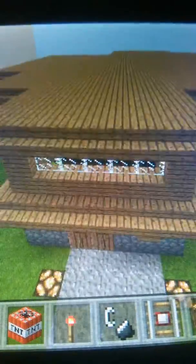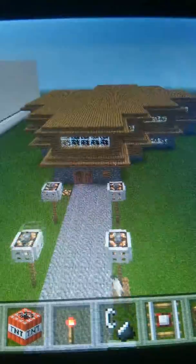You should have overhangs, and you should have double windows or lots of windows in your house. It doesn't matter if it's double or just single, but I recommend double windows in the front just so it would look a lot better. As you can see, this is my house.